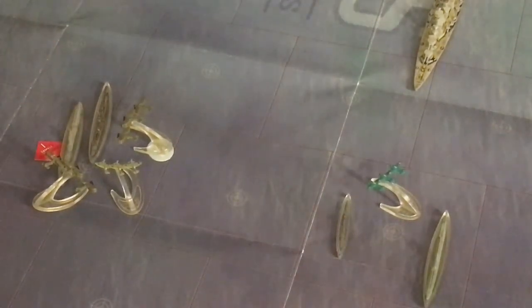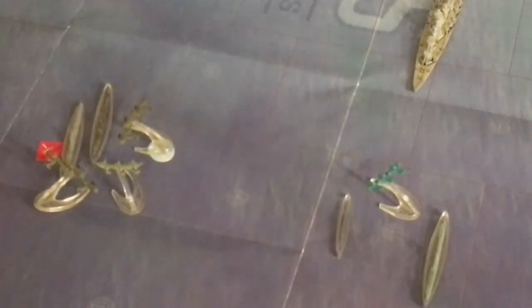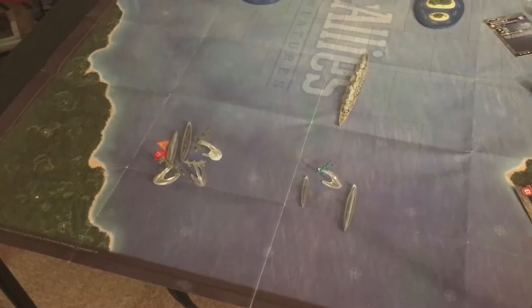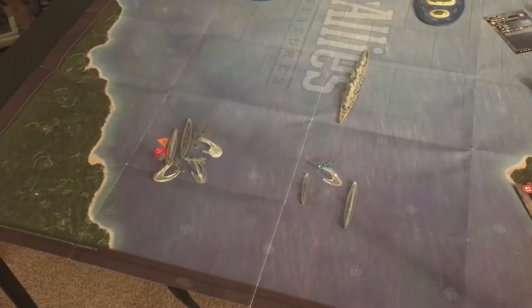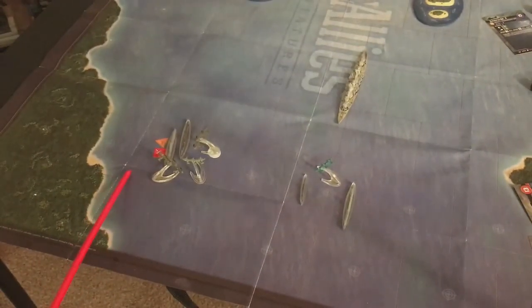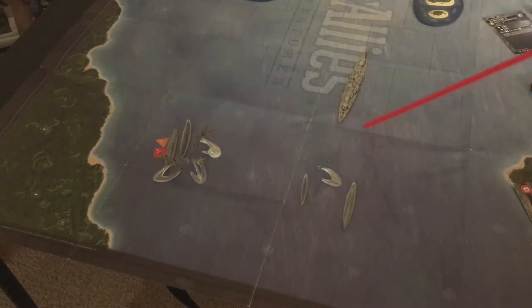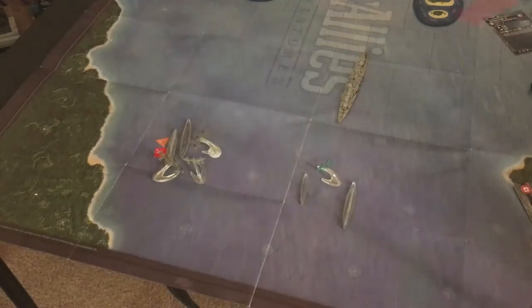I double-checked on the crippled status: a crippled sub receives minus one to its armor and speed rating, although the minimum is one. It also gets one fewer die but still gets a minimum of one die. Also, if a capital ship gets crippled it loses its flagship status, which is important for initiative. Now we roll torpedo attacks — two subs here, each with one or two torpedo dice, attacking the Hood.